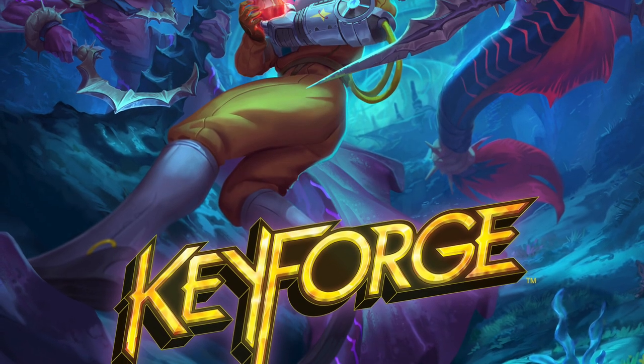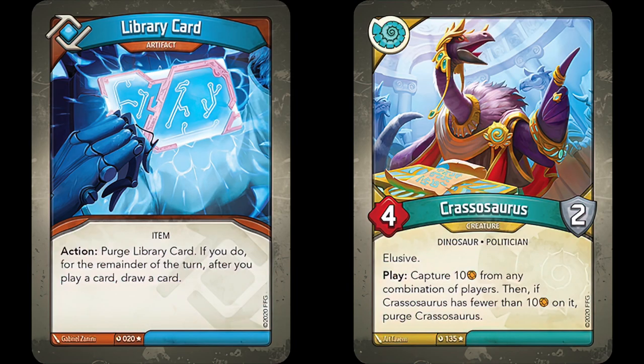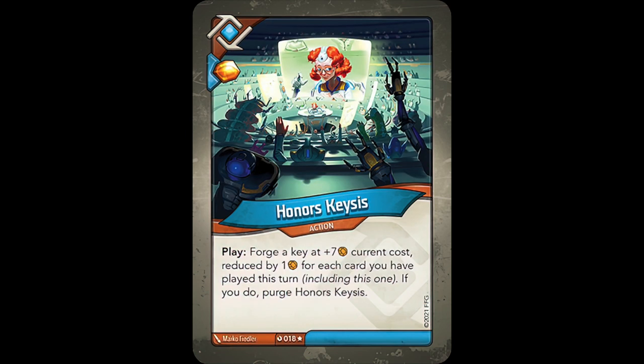There's only one set left — Dark Tidings. Shockingly, the only reprints that show up in this set are Library Card in Logos, and Crassosaurus and Reckless Experimentation, both of which just purge themselves. In Logos, we have Think Twice, which lets you play an action card straight out of your discard pile and then purge it — a balanced price for such a strong effect. There's also Honor's Kesis, a really solid key cheat that's strong enough that it gets purged once you've played it, only allowing you to play it once per game.